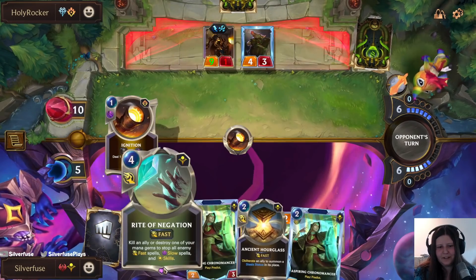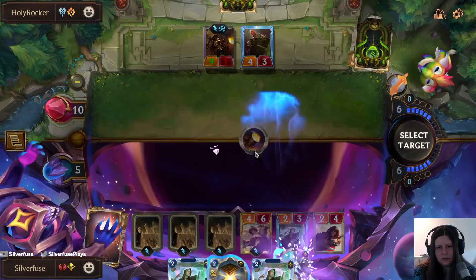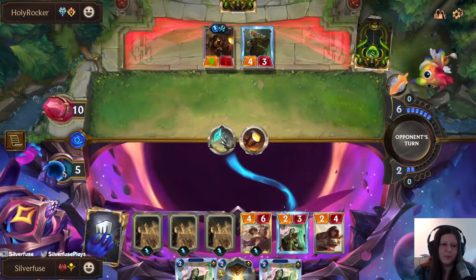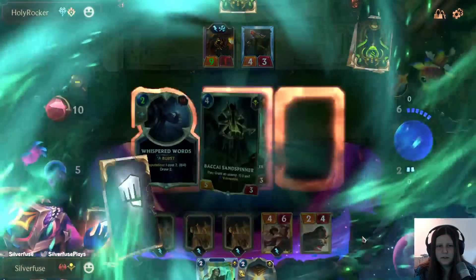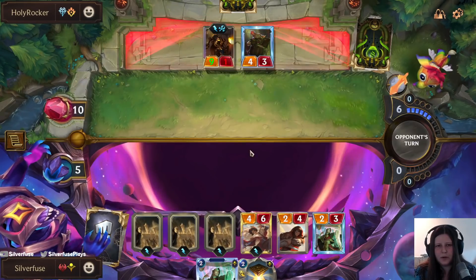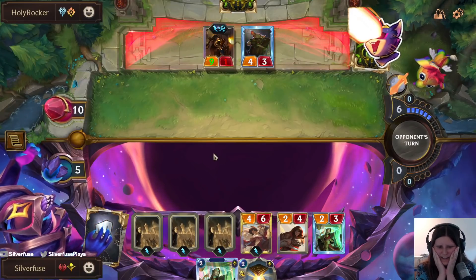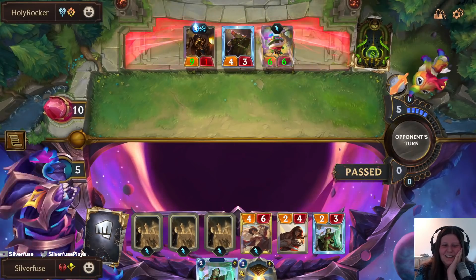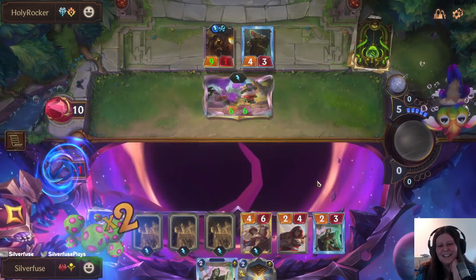Moment of truth coming. We can actually just destroy this - and because they have Get Excited it should be going up my face, not at this, so it's not a big deal. Inner Sanctum isn't gonna be useful; really none of them are gonna be useful because they're open attacking. It's just me pressing and hoping I don't get a bad draw. Oh my gosh - GG. That's so sad; that was a nice top deck they had. Really good top deck.